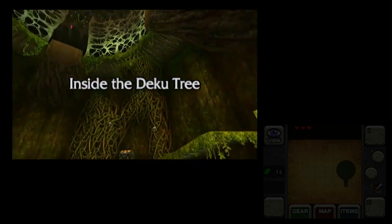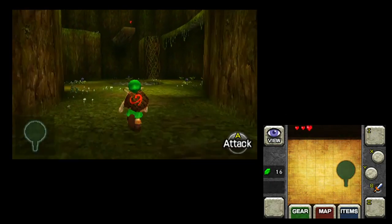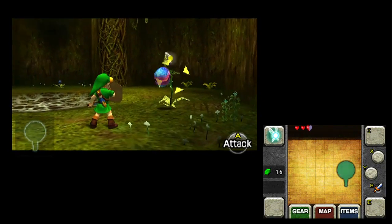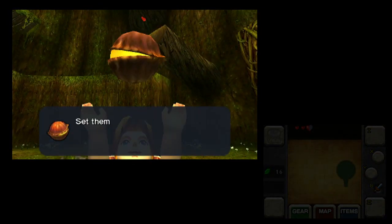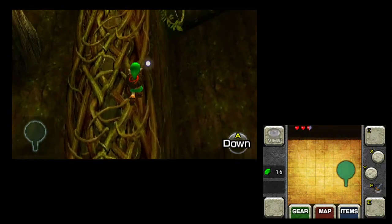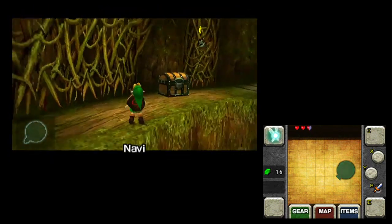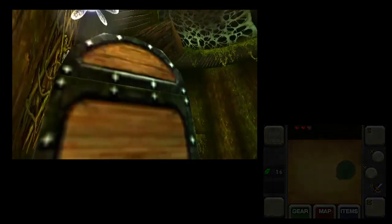We're not showing you the 3D because that doesn't show well on your 2D display, but it looks good. The 3D adds a really nice sense of depth — I've been playing in 3D most of the time. The colors just have this really nice saturation to them. These little jerks are on the wall. If you target, Navi gives you a handy hint. I won't venture up this wall, but I will see what's in the box.